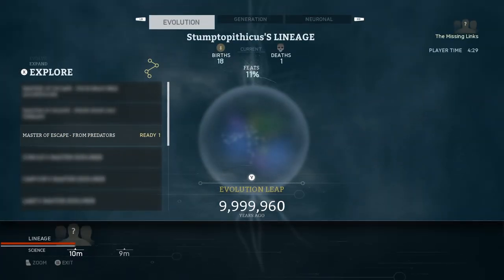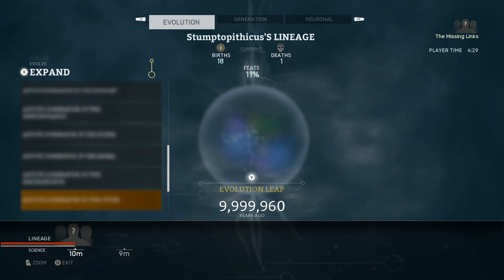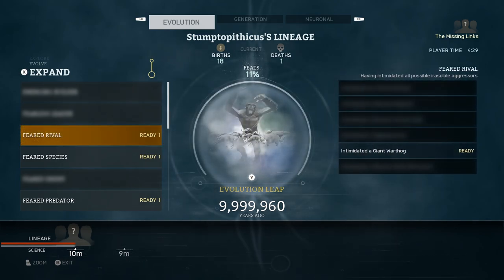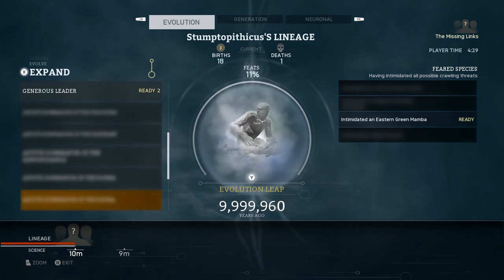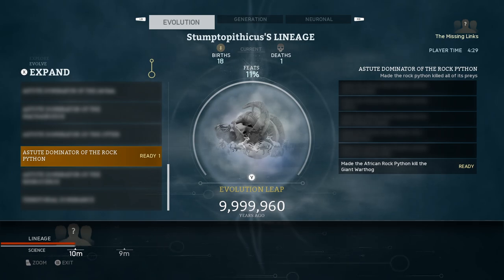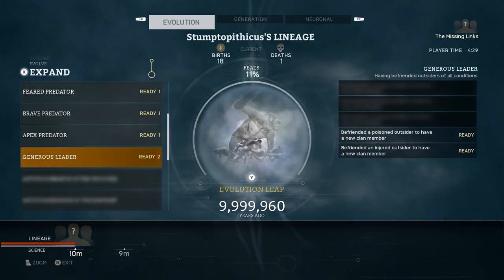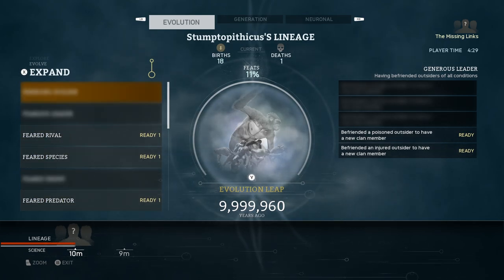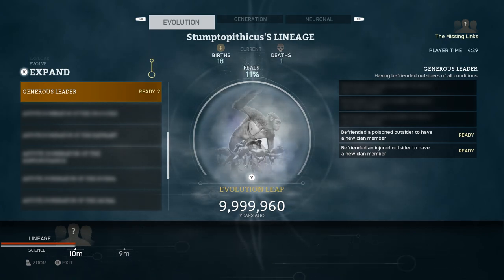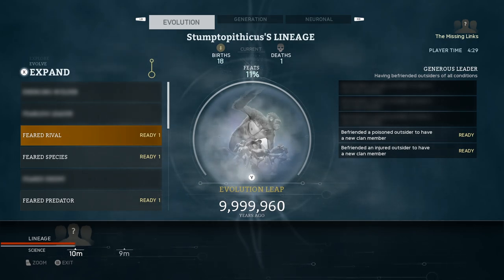Our senses stuff is weak, but we can focus more on that in the next evolution. I like the idea of us leaping — master of escape from predators. Feared rival, feared species, feared predator, brave predator, apex predator, generous leader — and astute dominator of the rock python. Feats — it's only 11% of the feats that are available. Well, you know what? We've already played for four and a half hours. We're gonna do it. Let's just do it!